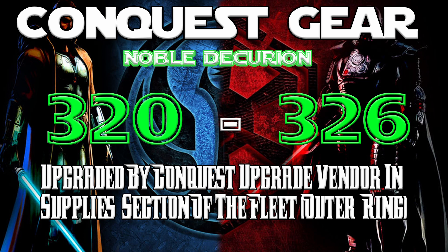Moving on to PvE, this is where the system starts getting pretty confusing. First, there is conquest gear. This gear is green rarity and starts at gear score 320, and can be purchased from the conquest gear vendor in the supply section of the fleet. You'll know a piece of conquest gear when you see it by its name: Noble Decurion. Once purchased, each piece can be upgraded to a gear score of 326, but it remains only green rarity. This gear is intended mostly for solo players who pretty much only do heroics and dailies. It's also a great entry just to have some gear because it's cheap and readily available. However, if you're the type who never groups with other players for anything, this is your top end gear. The good news is that if you upgrade this gear all the way and augment it, you will plow through all those dailies and heroics like it's nothing.